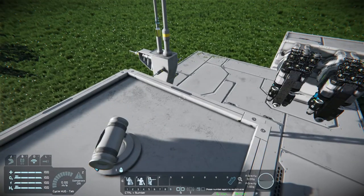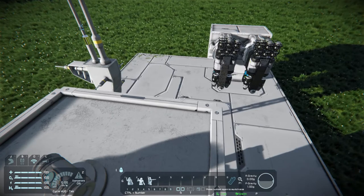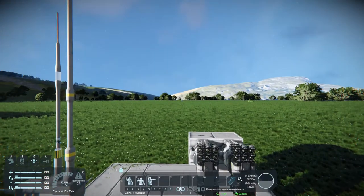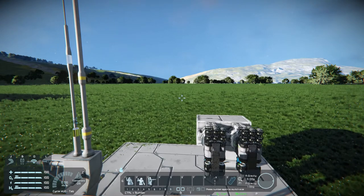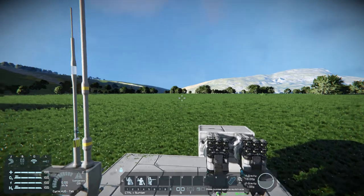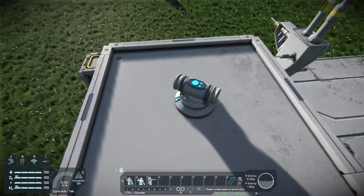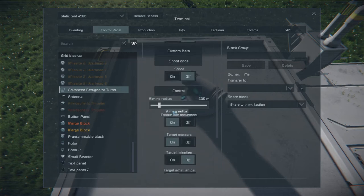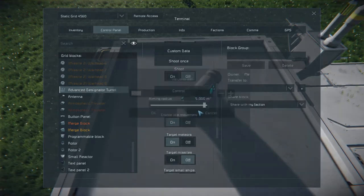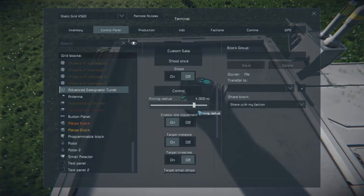We're going to be using turret mode. The reason is it's an immobile base, so you can't use beam riding mode, and you want any forward-facing cameras to lock on — but since it doesn't move, you can't use cameras. So we're going to use turret mode. This is our designated turret, and we've got a range of maximum 5,000 meters. We'll set it to 4,000.